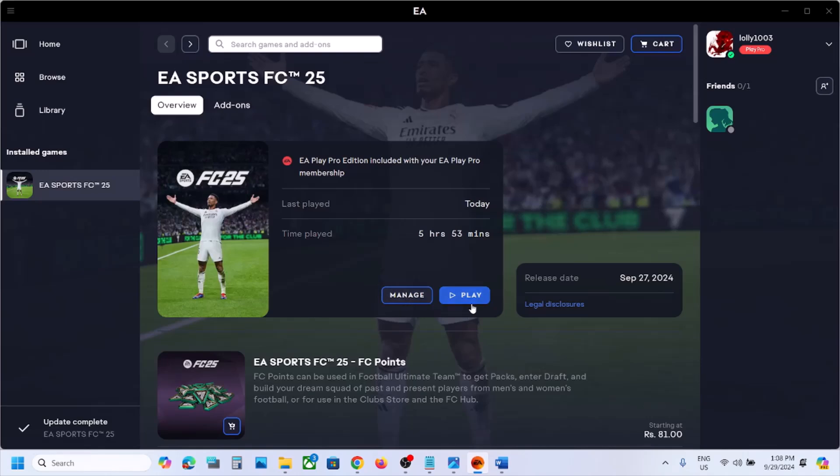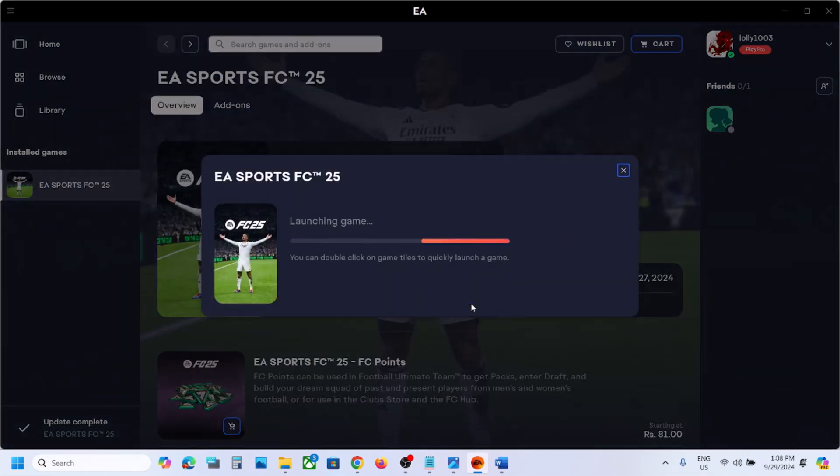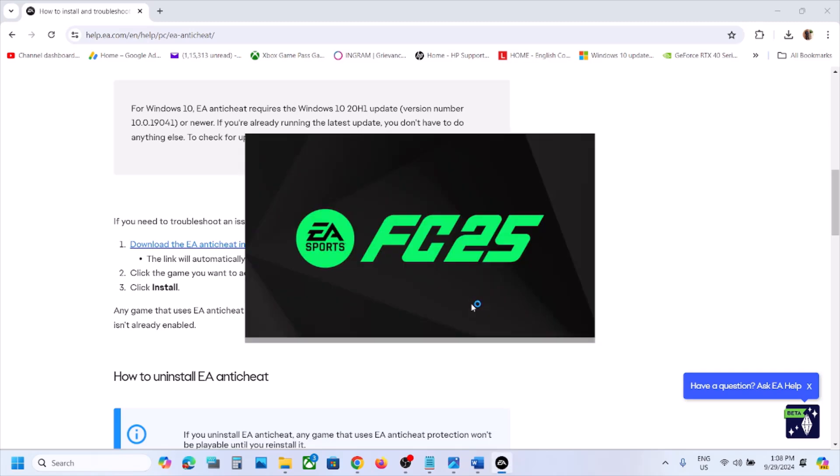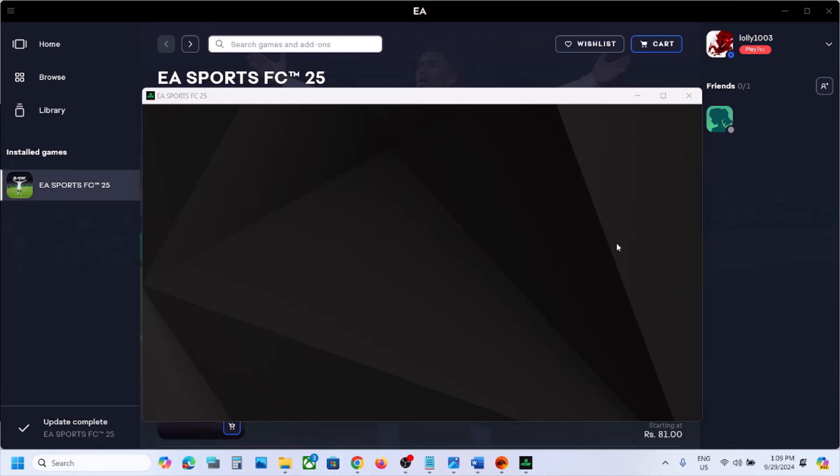After the uninstall, do not install — close the window and then launch the game. When you launch the game, it will install EA anti-cheat during startup. When you receive a prompt, click yes to allow. It will install EA anti-cheat and you should be able to fix the error. Here you can see the game is loading and I did not receive the error.